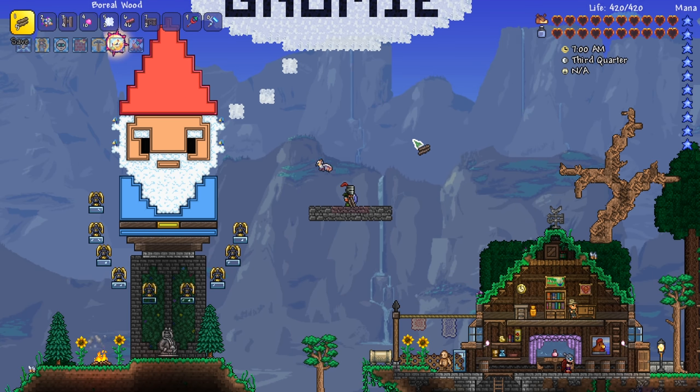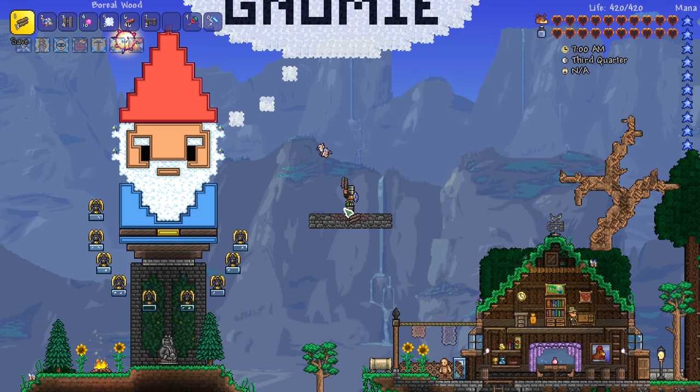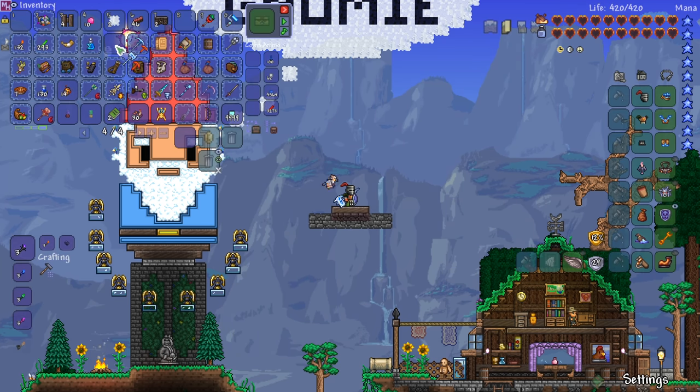I grabbed all the materials I need to make the infinite bouncy bed. Eventually I'm gonna build a small house around it up here, and then on top of a really little floating island probably. But for now, we're just gonna start by putting five boreal wood blocks down, and then I'm gonna hammer these blocks right here, this mudstone.